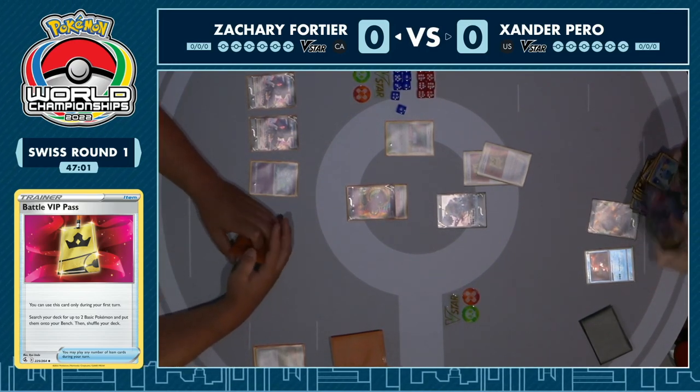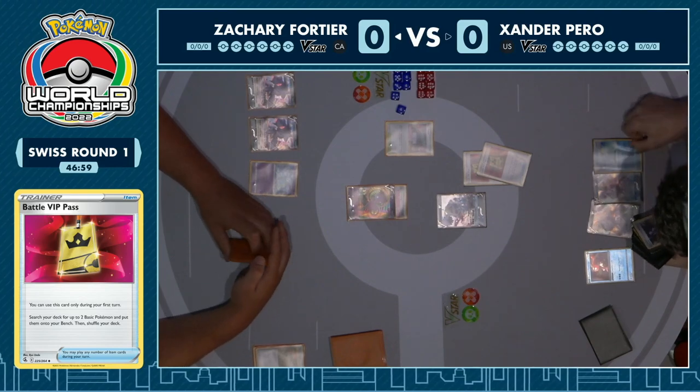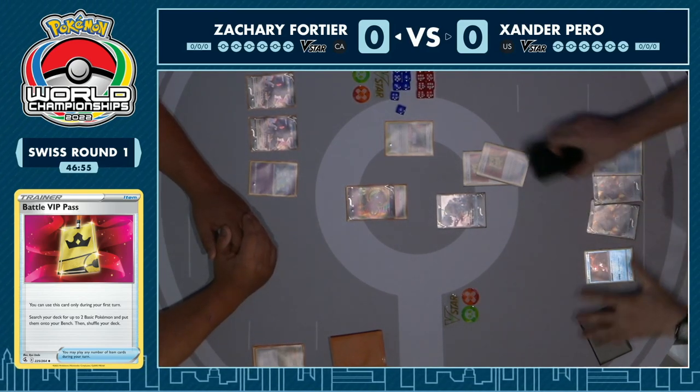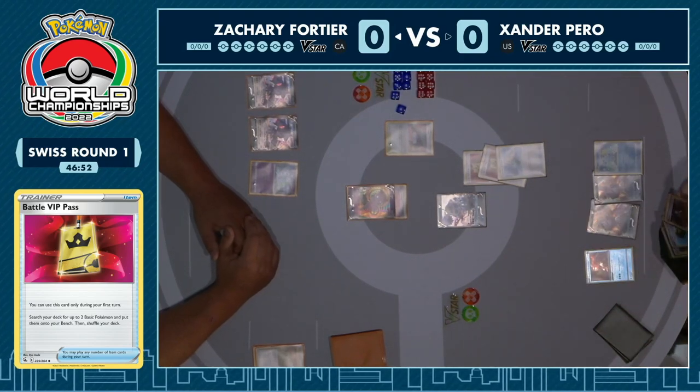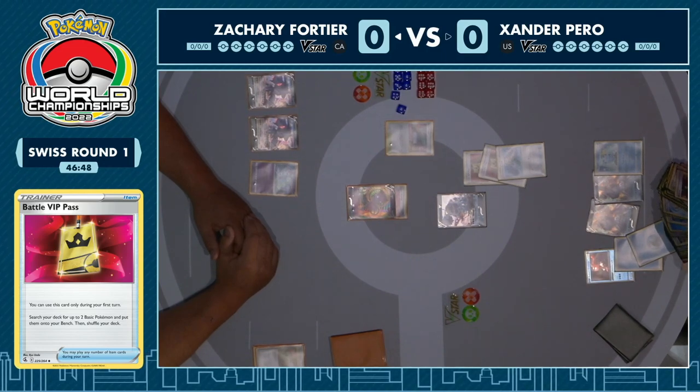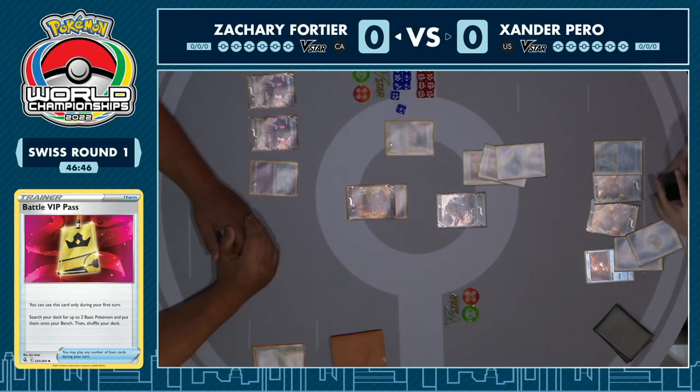That's ridiculous — one player had a Battle VIP Pass, that's a good start, and then Xander's like, hang on a second, just the one? Get both of them. You've got your Radiant Greninja to do a bit of drawing because Capacious Bucket gets you two energy — generally speaking one goes on the Palkia, one gets discarded with Radiant Greninja to draw two cards.